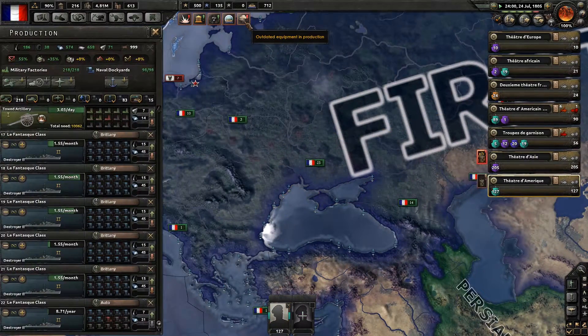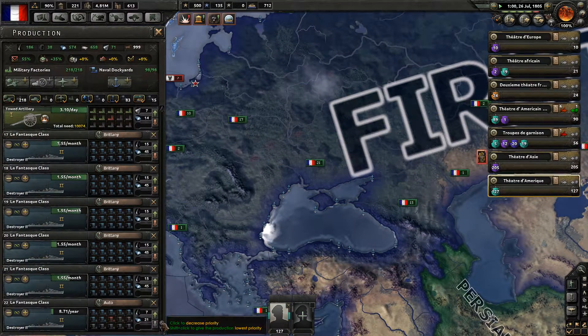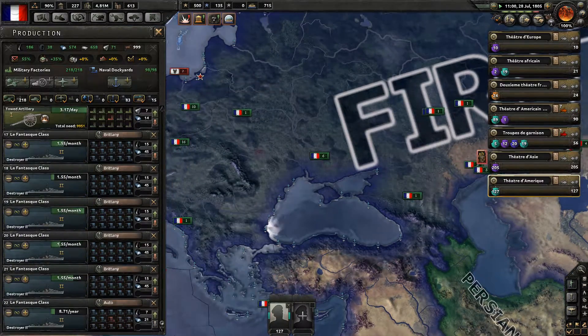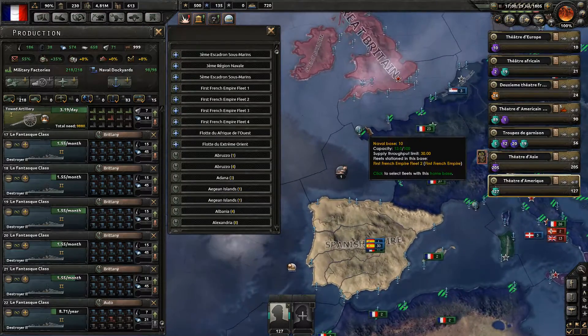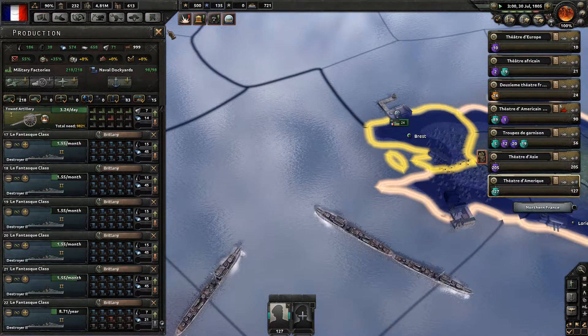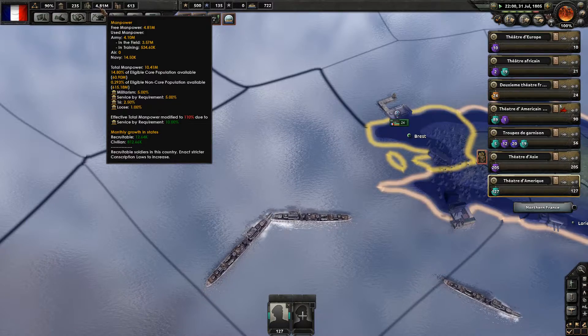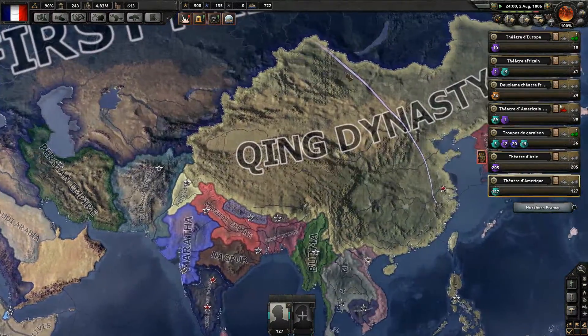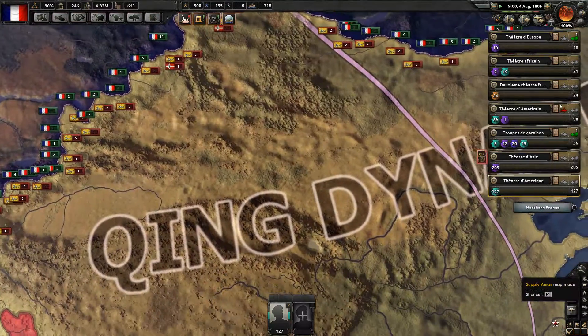I'm still producing old units somehow. Let's produce these destroyers in Brest — we have 40,000 sailors in total, but the total manpower is 4.8 million left. That will be enough for the Chinese campaign.